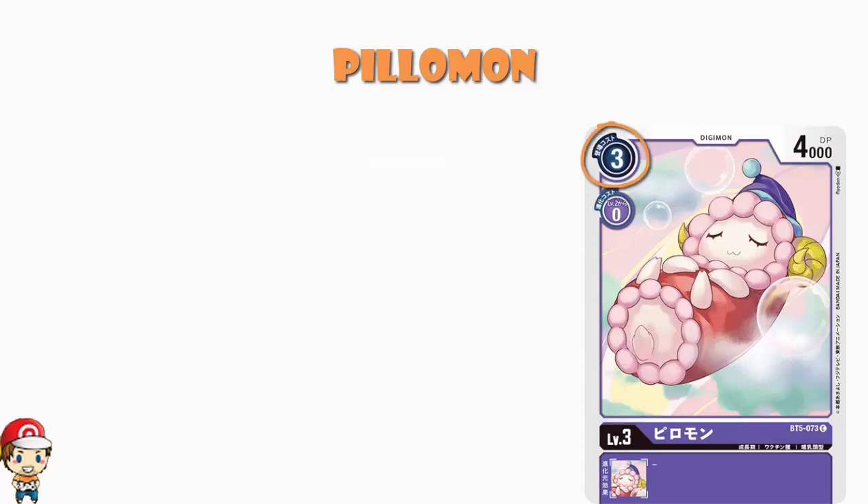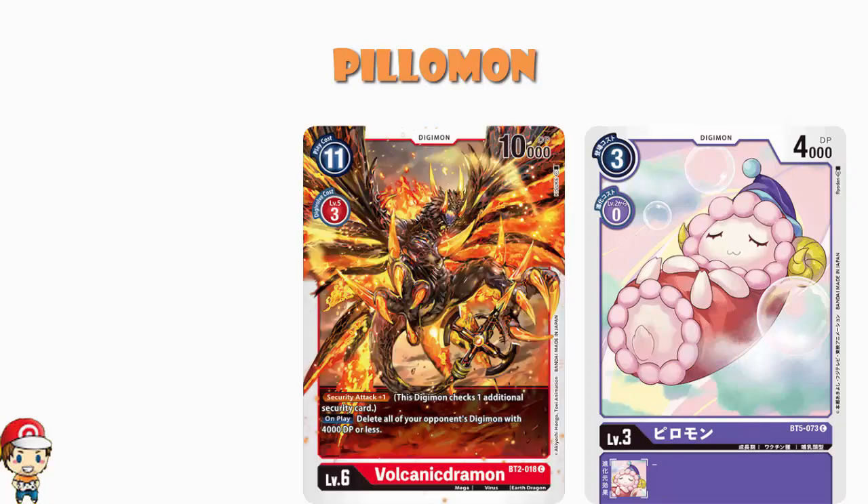Hate the card. Three cost to play normally, zero cost to Digivolve, 4,000 power. Essentially, it's no cheaper than average and it is slightly more powerful. 4,000 is slightly high for a level three, but then you've got stuff like Volcanic Drummond, which is gonna come along and delete Digimon with 4,000 power or less. So as far as I'm concerned, if you're gonna be a rookie and claim to be more powerful than average, you have got to give me something. And if you cannot even survive Volcanic Drummond's skill, you ain't giving me nothing.